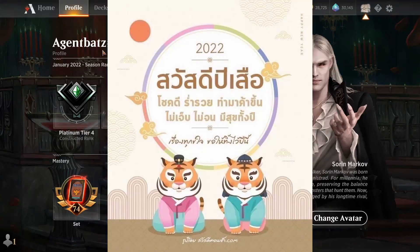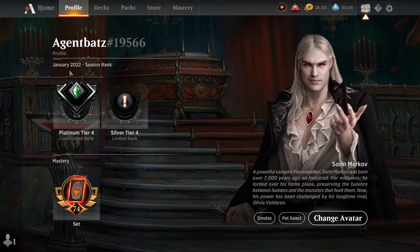Hi guys, my name is Agent Bat. The season has reset in January 2022, and we finished in Mythic rank, so the season reset us to Platinum Tier 4.